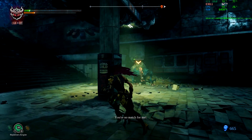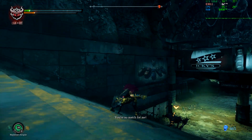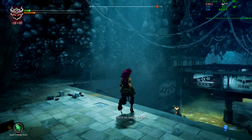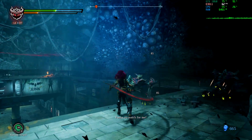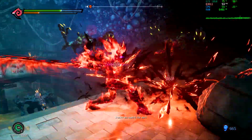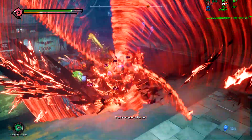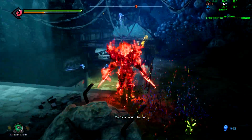The next topic is executions and finishers in the game. In the first and second Darksiders, when you killed a boss you'd get a button prompt — pressing B to execute it. If you didn't hit that in time, they would regenerate and you'd have to damage them again until the B button prompt appeared over them.